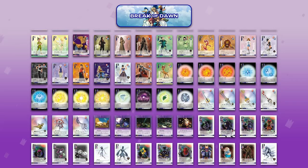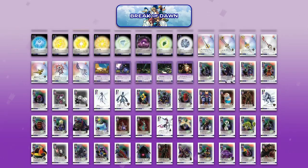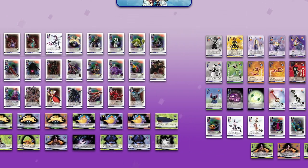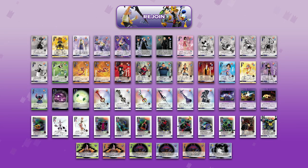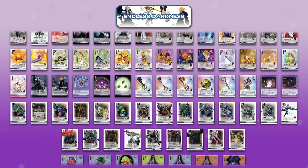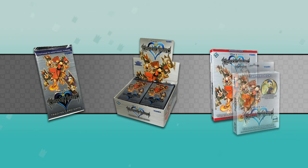The publisher used Square Enix key art and concept art for characters exclusive to the Kingdom Hearts series, while the Disney character cards feature licensed promotional art produced by the Walt Disney Company. The cards were sold in a variety of formats, including booster packs, booster boxes, and starter decks.